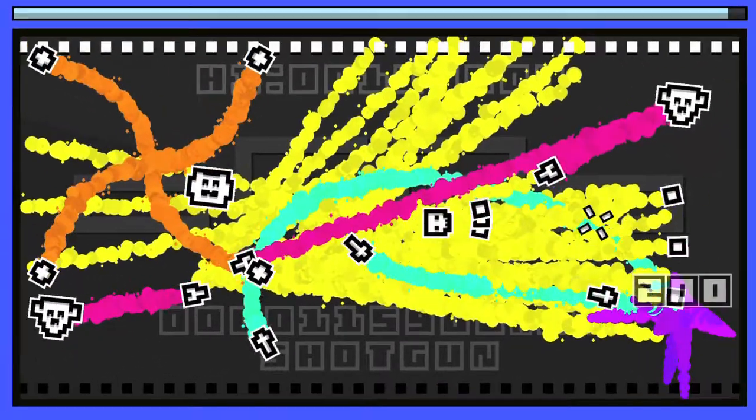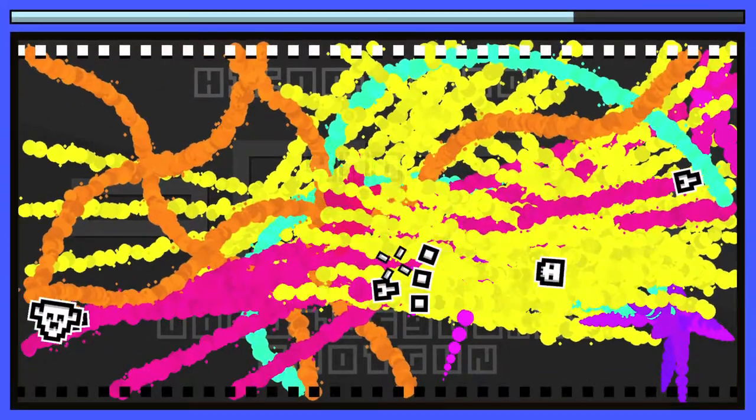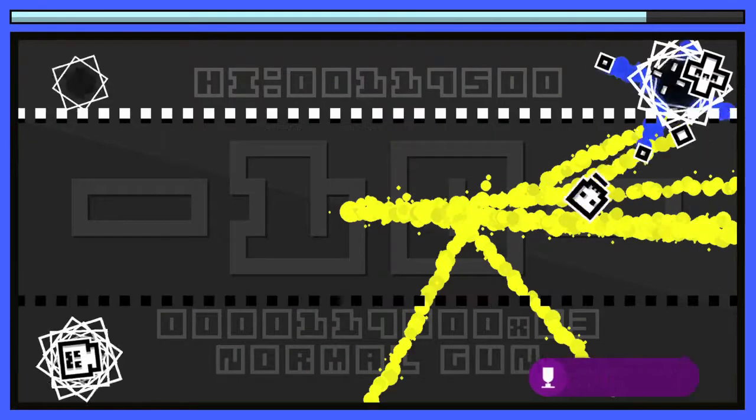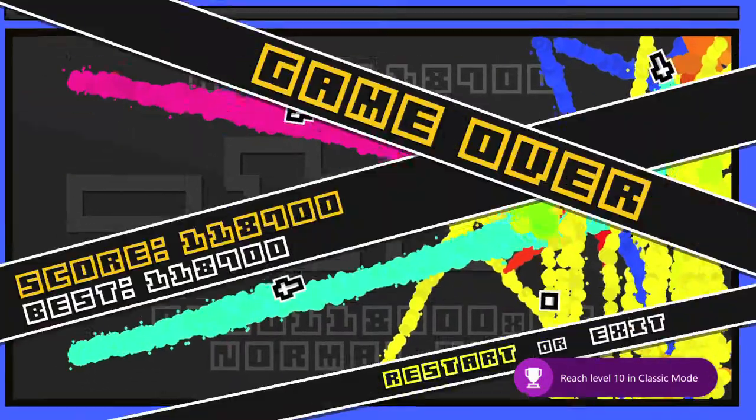As you can see right here, we are at level nine. We use the same strategy: take out one side, put your back towards the wall, start shooting, and keep in mind the barriers in the way. You should get all the achievements along the way — you get a slew of achievements that will just pop like nothing, and that's all there is to it.